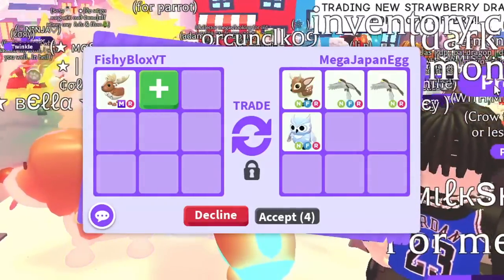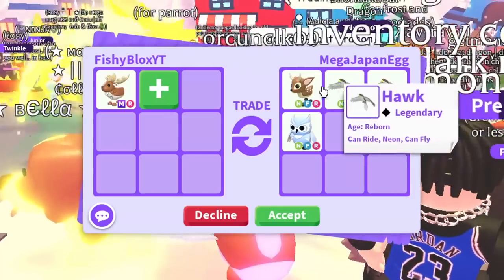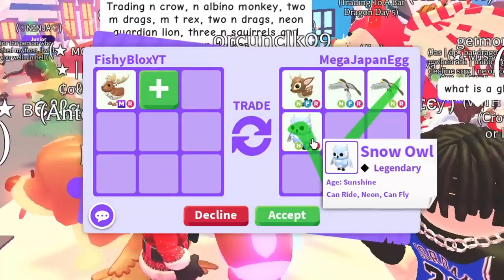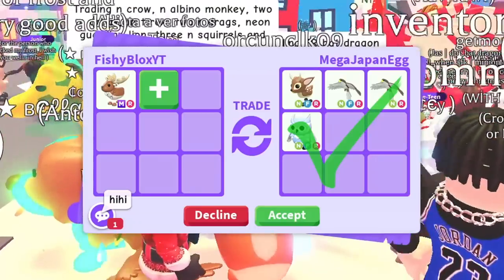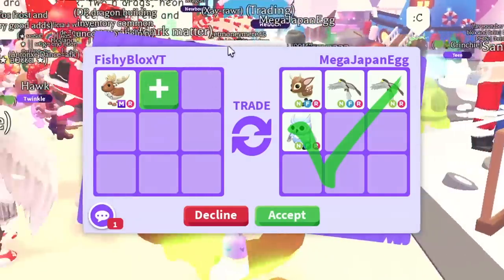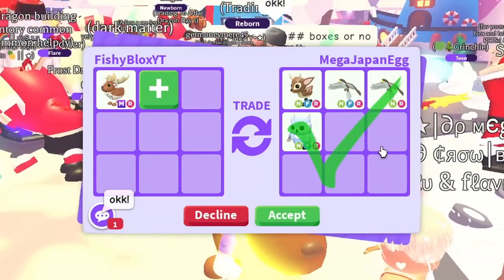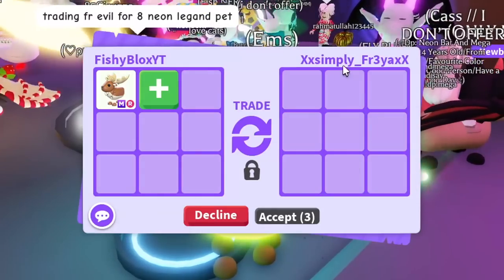So we have a mega Japan egg and a lot of neon pets — a neon hawk, another neon hawk, a neon fallow deer, and a neon fly ride snow owl. That is very tempting — four neon pets. But only one of these is kind of old, which is the neon fly ride snow owl. I'm gonna tell them I'll think about it — it's a really good offer. I feel like I might be making a mistake not accepting that.